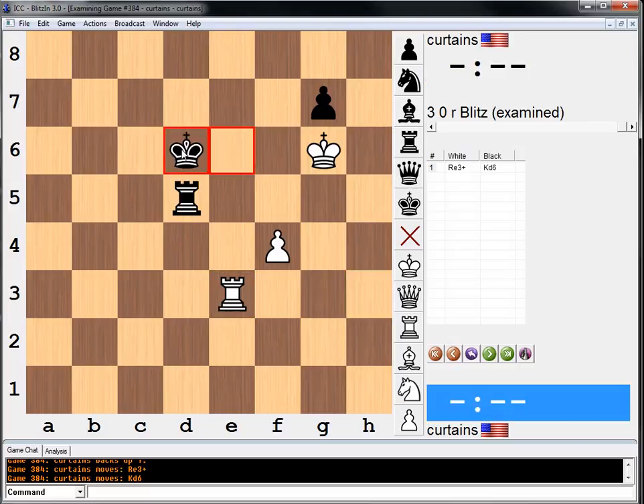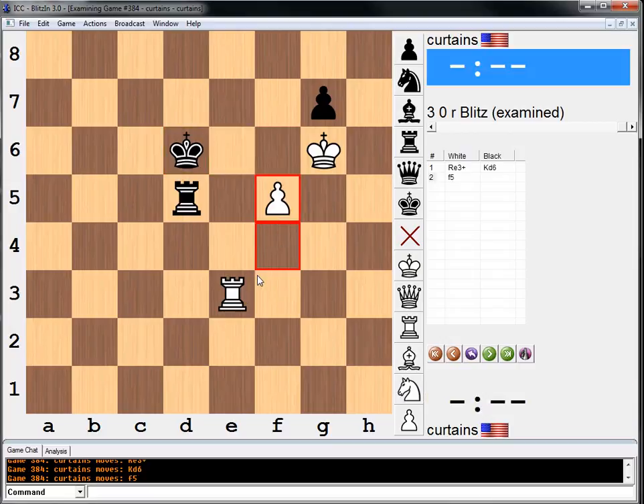We just want to make sure that king stays out. Just taking the book to make sure the position is correct. Maybe f5 — like, maybe f5 and try to take the pawn with the rook, just bring the rook around. That should be winning. Let's see: rook e3, king d6. Yeah, it likes f5, better than king takes pawn — Houdini does. Let me look at the answer in the book, what they're looking for here.